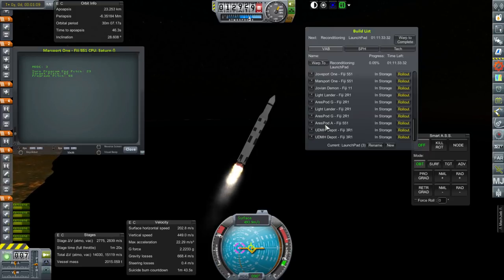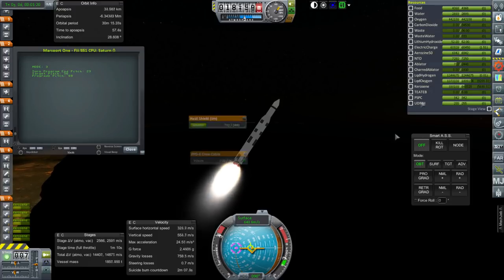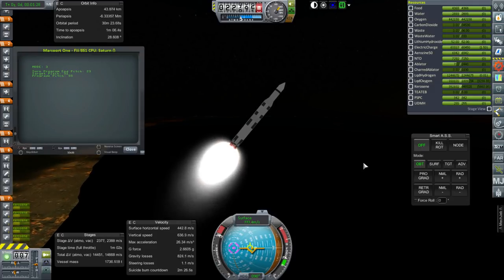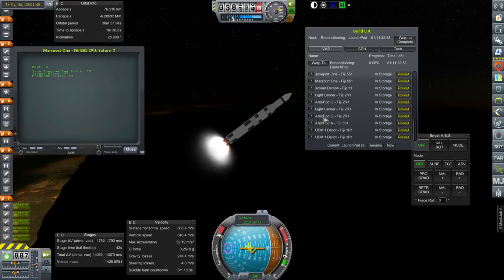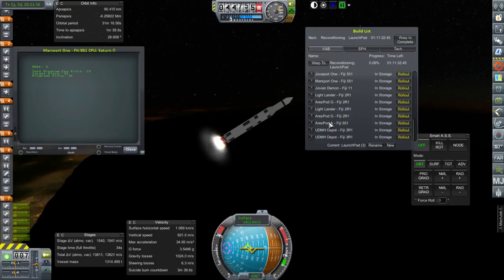The Ares Pod A mission contains all the life support supplies — none of the other missions carries life support. All of the other missions just increase the capabilities of the crewed mission. None of the other missions is required for them to survive and come back. Since Ares Pod A carries all the supplies, they won't carry those down to the surface yet. Ares Pod G is the one that lands on the surface — they'll rendezvous with it, transfer over, go down, and then come back up.